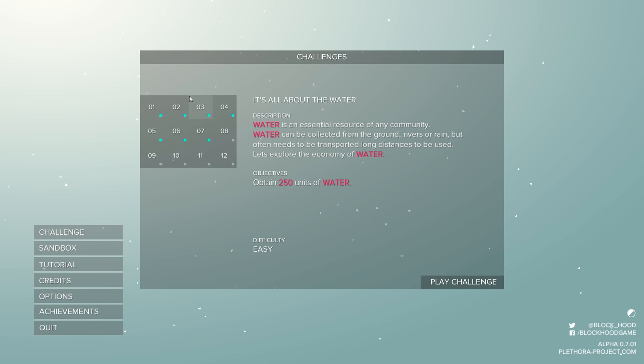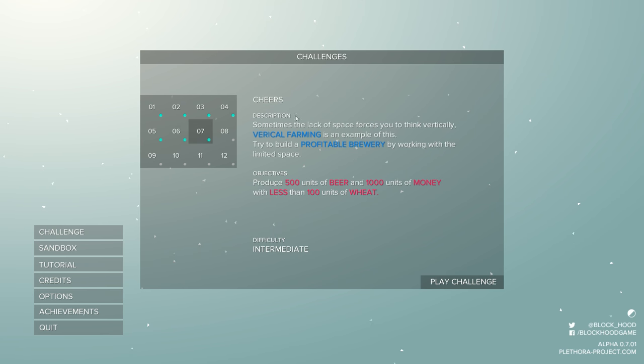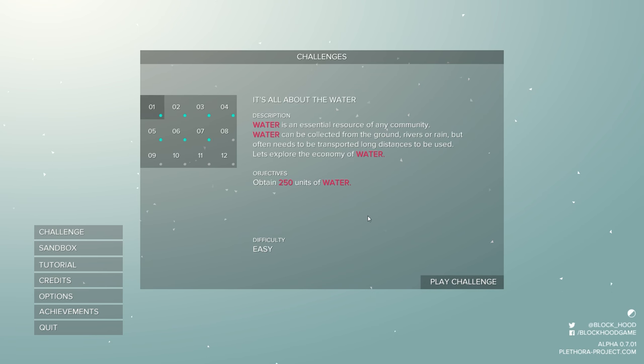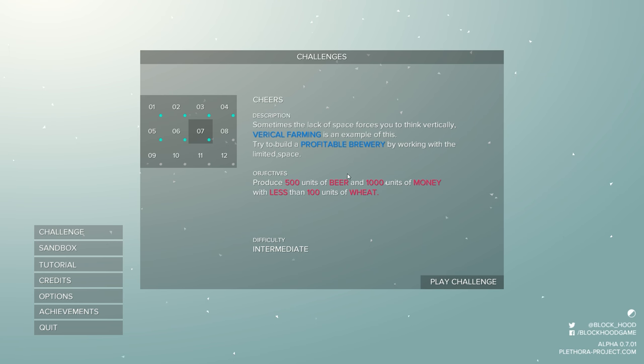The challenges are actually quite difficult. It's taken me about an hour and a half to two hours to finish the first seven. The first few easy ones are not that challenging, but once you get into later ones — like challenge seven which teaches vertical farming — the objectives get complex. Number one: obtain 250 units of water. Number five: produce 1000 units of electricity with less than 1000 units of sickness. Later: produce 500 units of beer and 1000 units of money with less than 100 units of wheat.